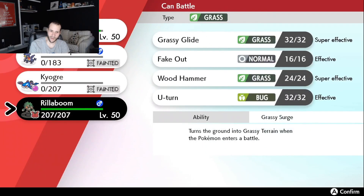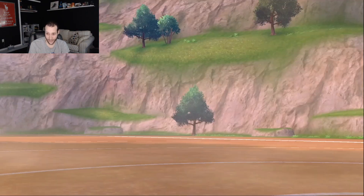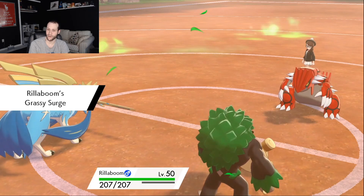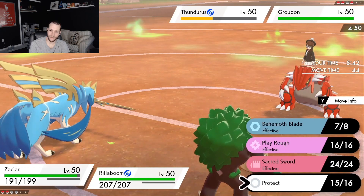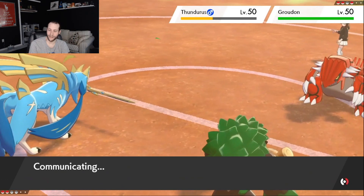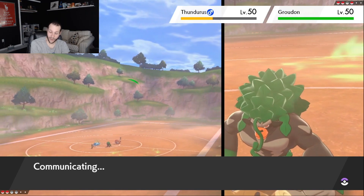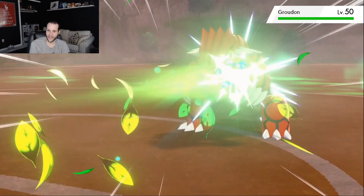Now if I have Rillaboom, that's awesome. Rillaboom comes in — I decided to bring Rillaboom over Incineroar, and against Groudon that actually seems really good, especially when they have Calyrex that I can just kill with Grassy Glide. My Zacian is plus one so it's actually kind of bulky. The play here is to double the Groudon — Thundurus is not that big of a deal like I keep saying. We just double into the Groudon slot and try to take it out. We take a Fly from Thundurus but hope it's into the Zacian slot, and Zacian's at plus one so it should eat some hits. We do get to Grassy Glide — it does a lot of damage. Thundurus does hit that Fly, and it is into Zacian — it does no damage.